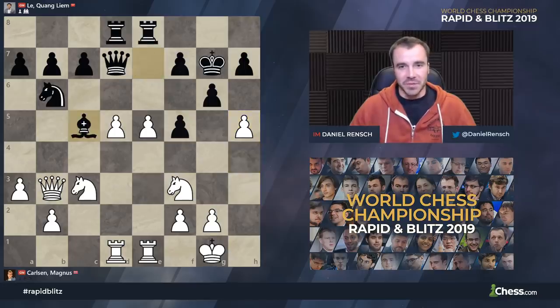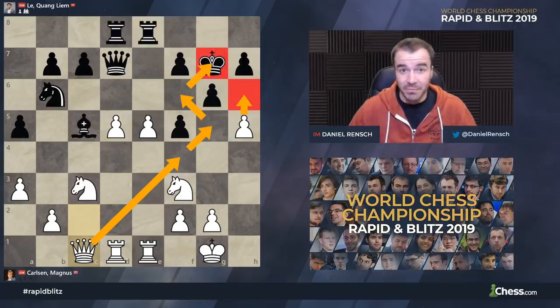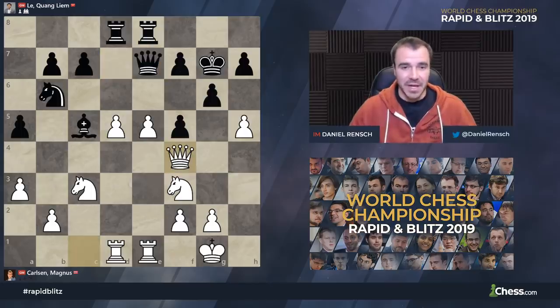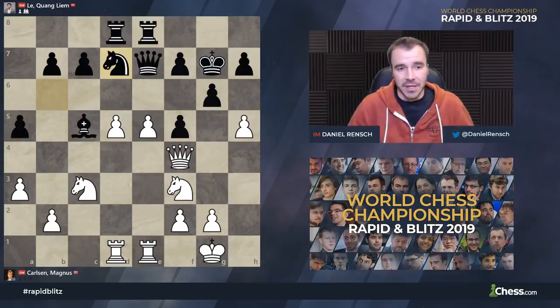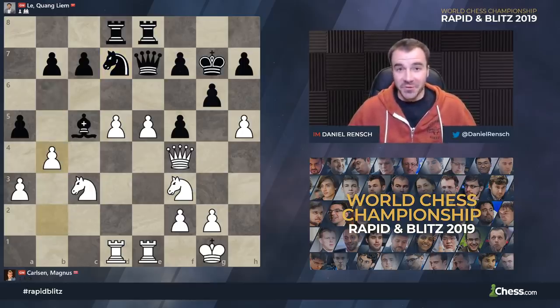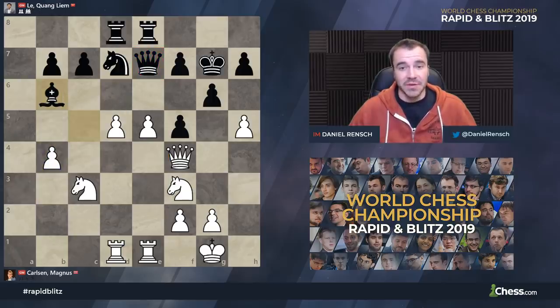After G6, he plays H4 — a move that frees the back rank long-term and prepares moves like H5. He does indeed play H5, and after Bishop C5, Queen C2, A5, Queen C1 — threatening H6 check as well as bringing the Queen over to this side of the board, perhaps H6 and Queen G5 followed by mate on the dark squares. Le Quang Liem plays Queen E7 to stop those ideas, but the Queen comes over anyway. After Knight D7 — pause and find the knockout blow. Magnus plays B4. After A takes, you can't take again with the Bishop because D6 just wins a piece, cutting off communication between the Queen and the minor piece.